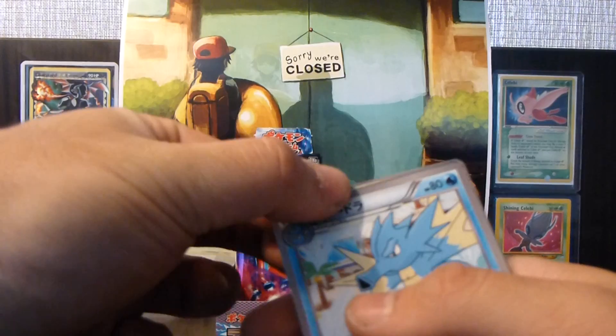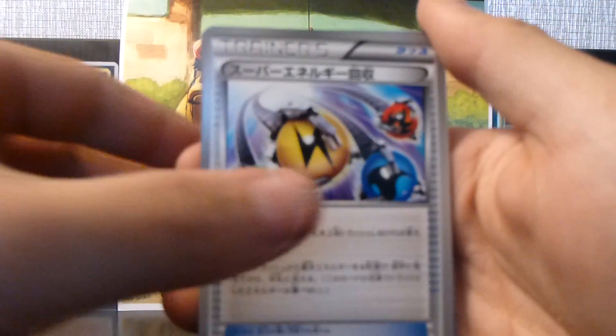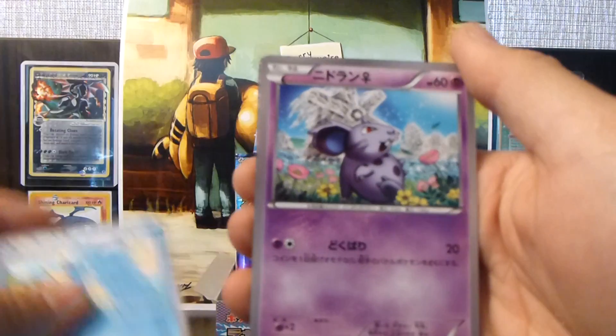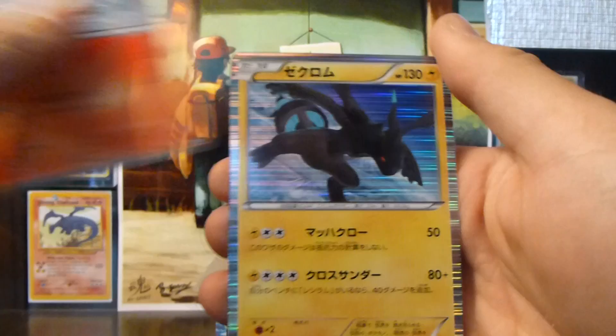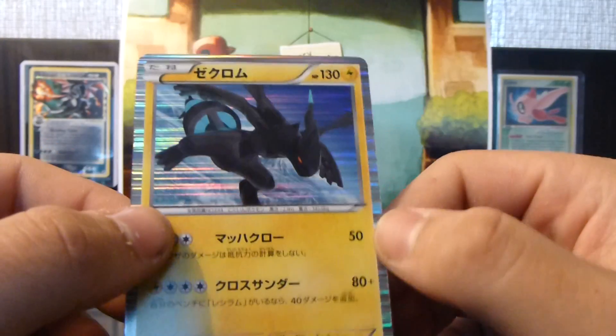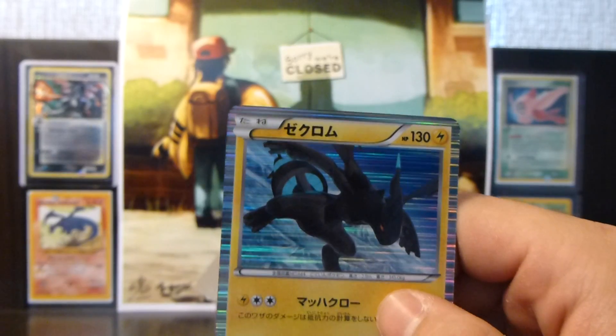Looks like I was right. So we have a Trainer, a Snivy, a Nidoran Male, a Lampent, and a Zekrom holo — that's pretty cool. Let's slate that up.